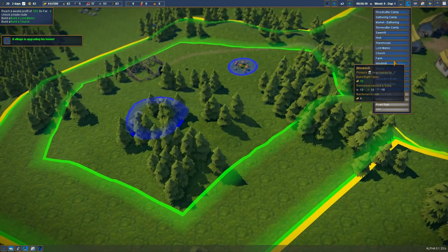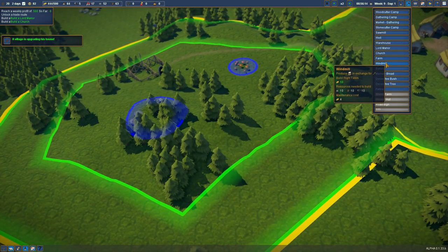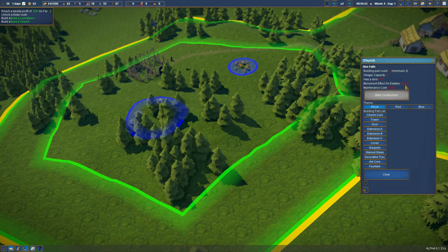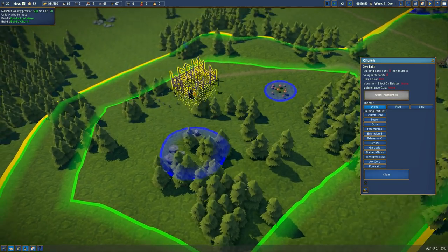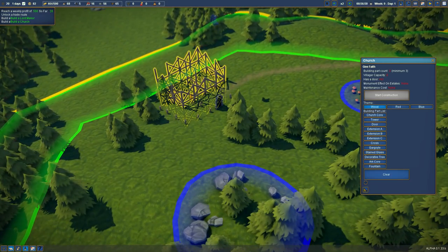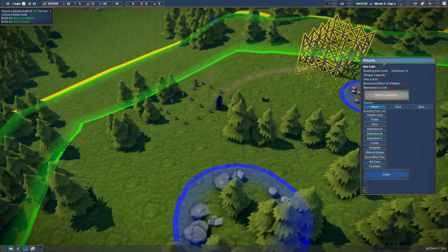If we take a look in here, we have a windmill — produces flour in exchange for something. I'm not sure what that symbol is — I think it's the monument effect. Oh no! What have I done? I've picked it up! Don't do that — it's now over here.